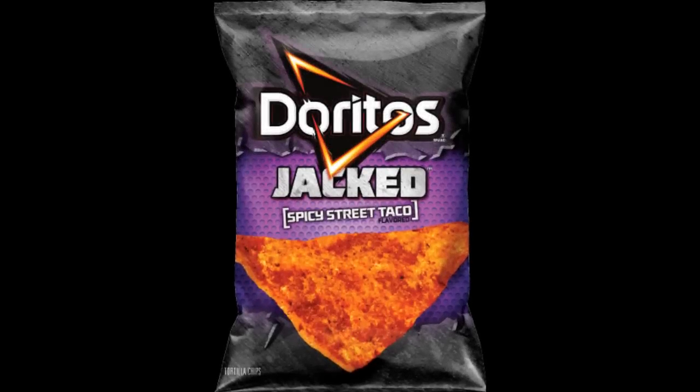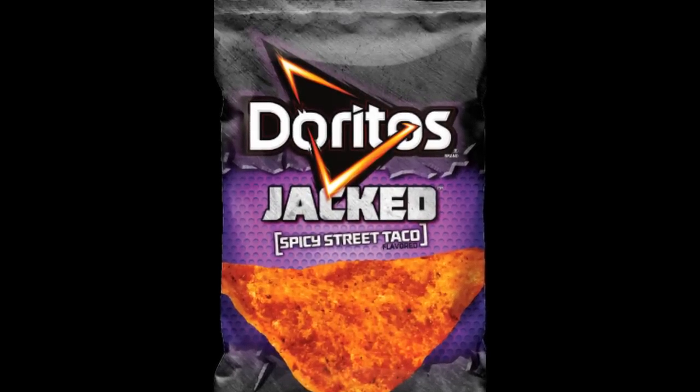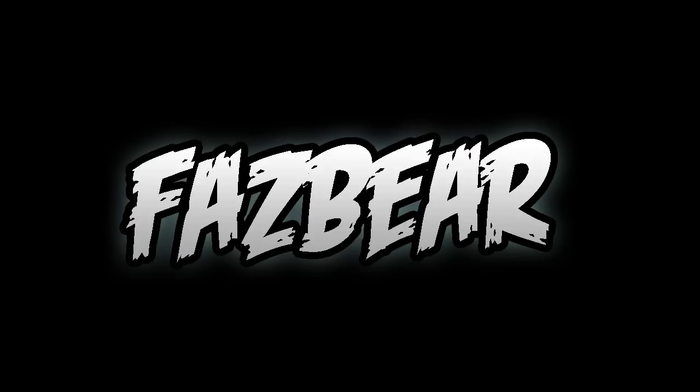Now listen, this is where stuff starts getting real. What do you see when you look at a bag of Doritos? You notice that Doritos has 7 letters in it. Now listen up — this is where it gets really good. 7 letters? What else has 7 letters? The word Fazbear. The word Fazbear has 7 letters.